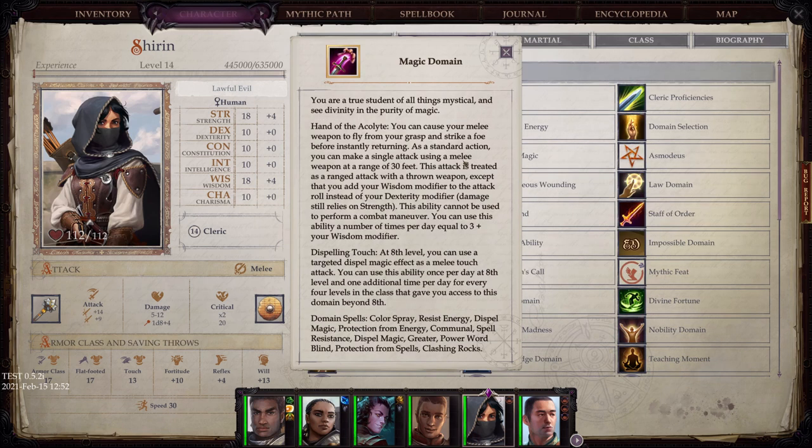Magic Domain: You are a true student of all things mystical and see divinity in the purity of magic. Hand of the Acolyte: you can cause your melee weapon to fly from your grasp and strike a foe before instantly returning — as a standard action, you can make a single attack using a melee weapon at a range of 30 feet. Dispelling Touch: at 8th level, you can use a targeted Dispel Magic effect as a melee touch attack.